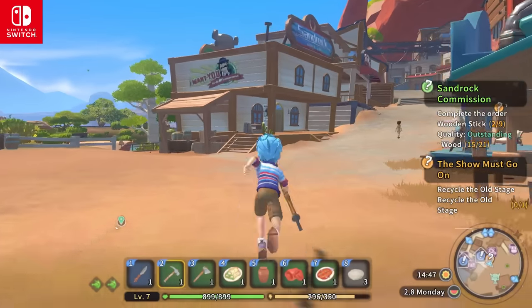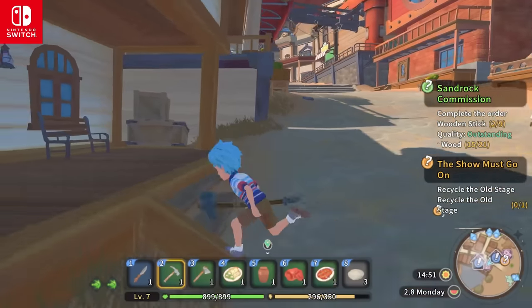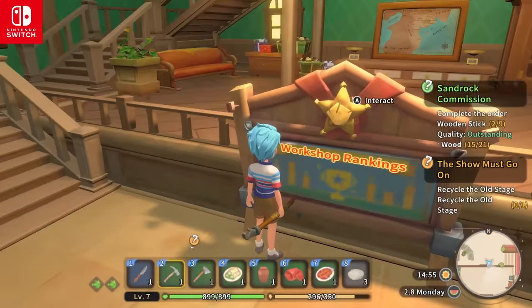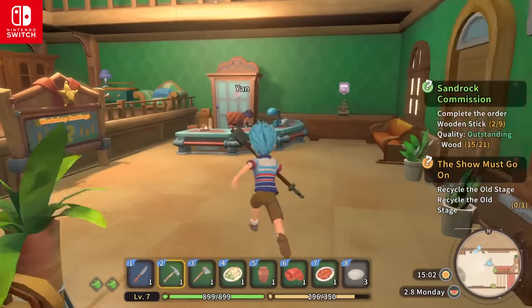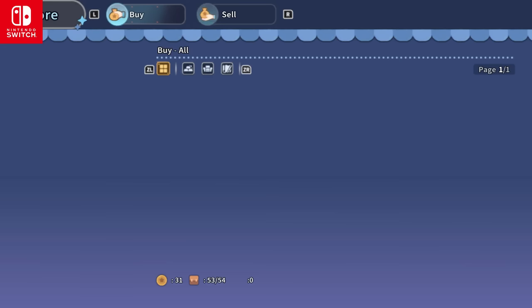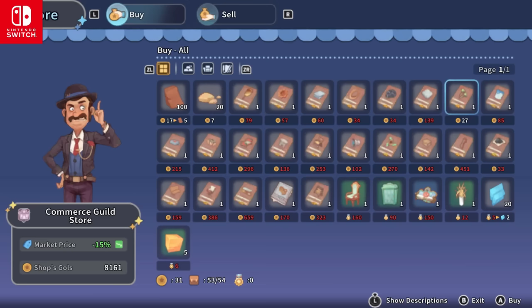Another thing with the Switch version is that the textures are heavily compressed. Not all of them — this Logan poster, for example, looks great — but most things look blurry. Items in your toolbar, signs, the furniture, the rocks — almost anything that isn't text or a Logan poster is blurry. I think the most noticeable is in the shops or menus where some of the icons are so blurred it's honestly hard to even tell what they are. I played a bit in handheld mode and it's not as bad, obviously, because the screen is smaller, but it's still definitely noticeable.